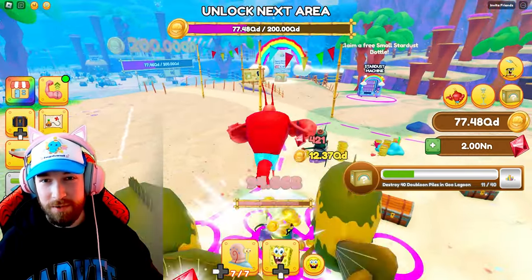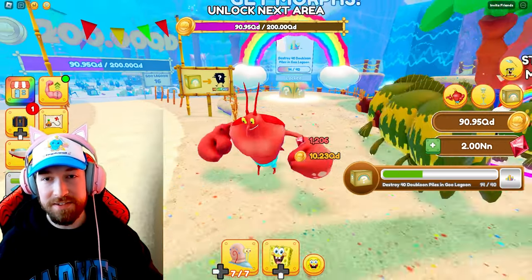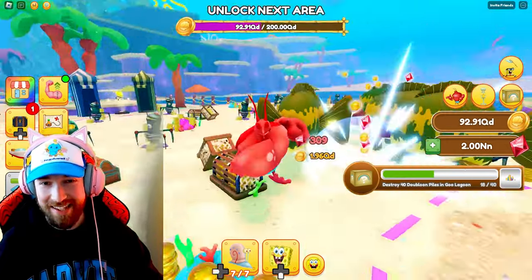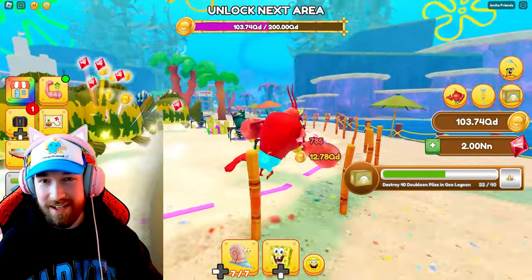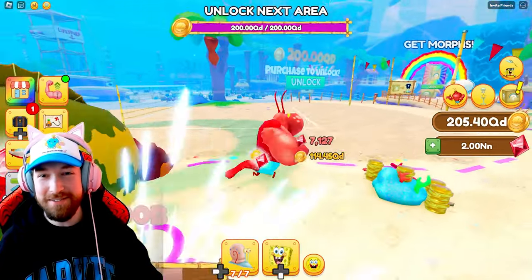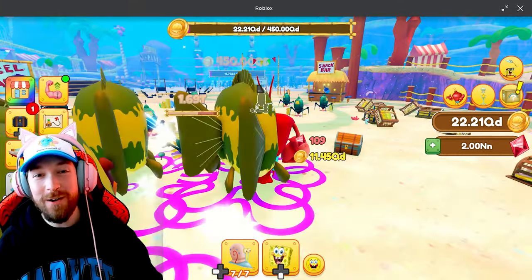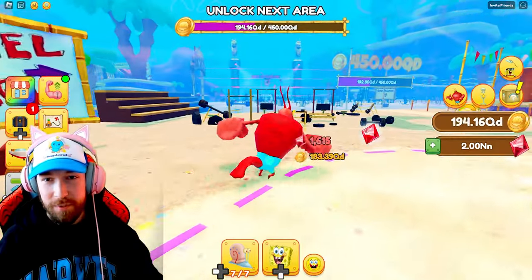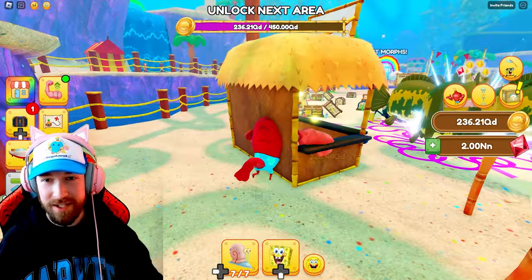200 quadrillion, but that won't take us too long. Maybe we'll open up this imagination box, but I have a feeling it's just gonna be one of the beach-themed Spongebob skins. So let's keep destroying these chests, these doubloon piles, and these plankton robots. And there we go, 200 quadrillion doubloons. Let's proceed onto the next area. Unlock. And now we need 450 quadrillion. But here we have Muscle Beach — we looked at all of this in our Goo Lagoon sneak peek video, but it's cool to finally be able to roam around and check everything out.